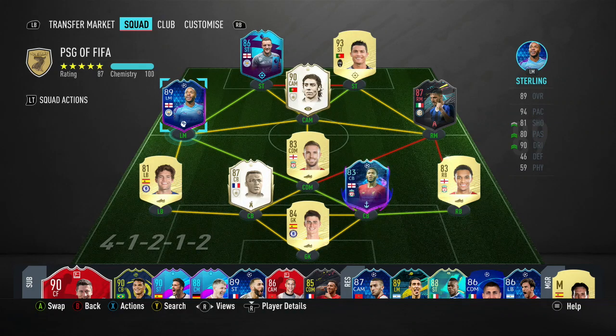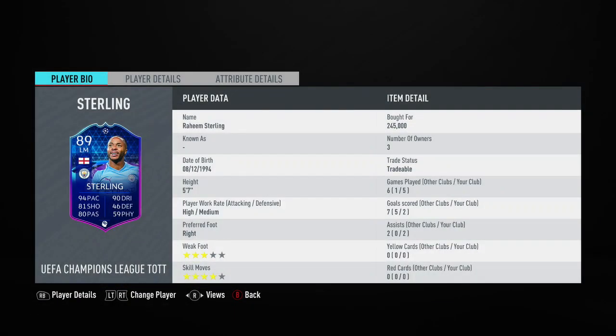Hi guys, welcome to another FIFA 20 player review. Today's game features the 89-rated UEFA Champions League Team of the Group Stage Raheem Sterling of Manchester City. This card does look really good. I was able to pick him up for 245,000 coins. In the five games I played, he scored me two goals and got me two assists.